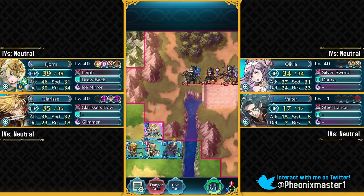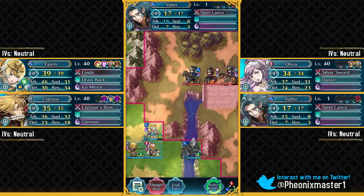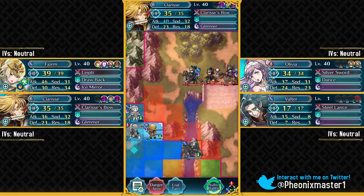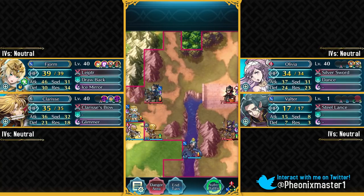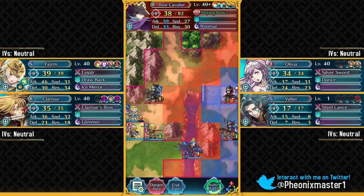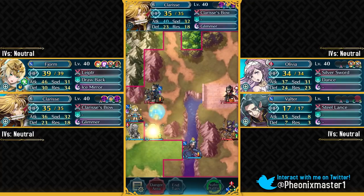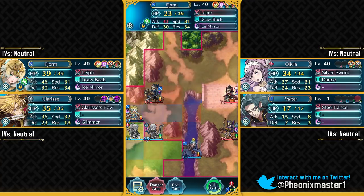You just want to have your Valter right over here. Don't put him down because this Lance Cavalier cannot reach him — only these two ranged units can attack him. Those two are gonna go on this side and this guy is gonna get separated from his allies, so we can just pick him off. Do quite a lot of chip damage, and having these two ranged units separated is really nice. Now we can actually just take out this Lance Cavalier.